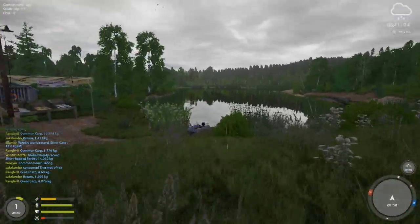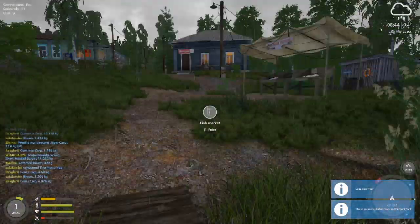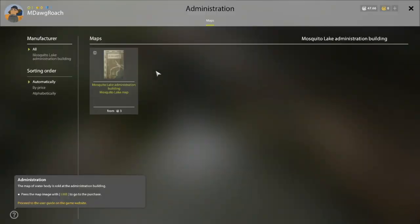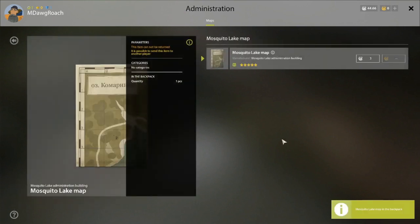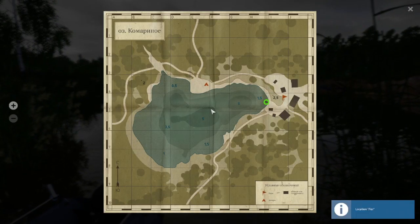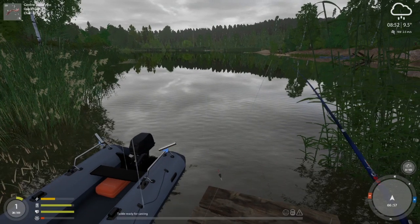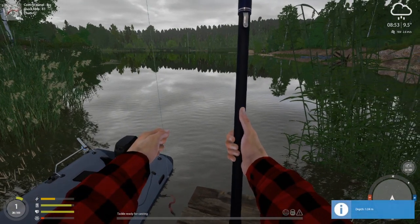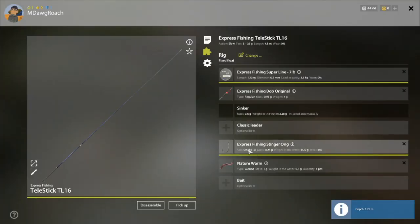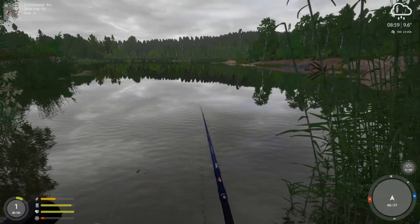It's 8:42 in the morning. We don't have a map — we cannot do anything without a map. Always get a map. It is just too good to have. The bigger the water body, the more important it is. We're going to be fishing in about 1.5 meter water, so we probably want our depth to be around 1 meter. We'll try 1.25 and see. So what we're starting off with here is a size 16 hook and a worm, put down to 1.25 depth. Let's cast it right out in front of us.